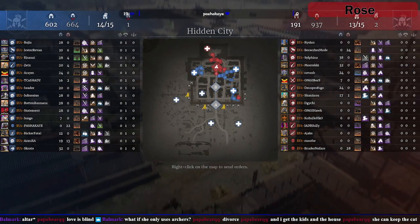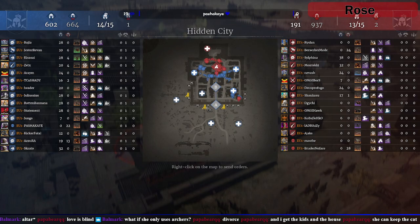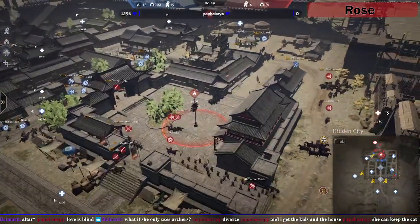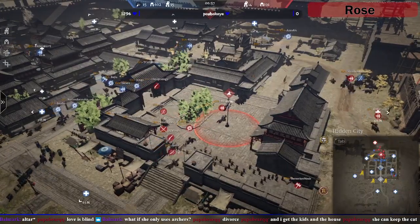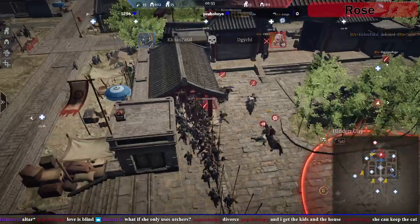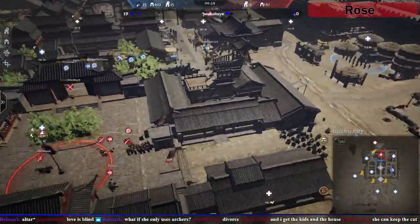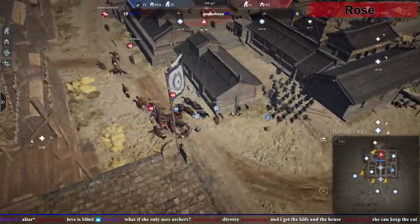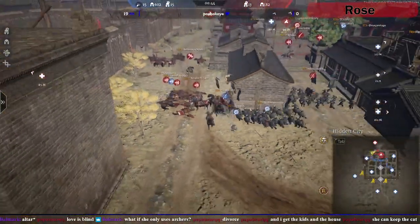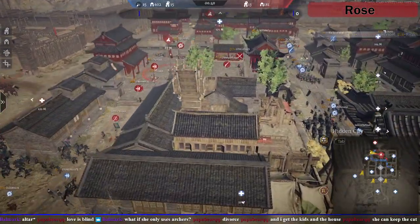The attackers have basically got a full setup and the defenders have got maybe four to six units that can actually do some work. This is going to be rough. They might jump in and get on the flames now with the Photobrachio — they'll be in a good position. But this is going to be difficult, if not impossible, for the defenders to hold. Rose are going to struggle getting this done.